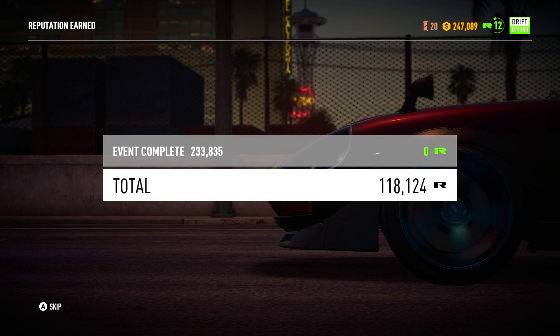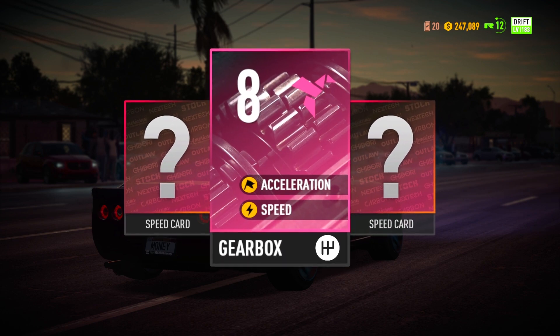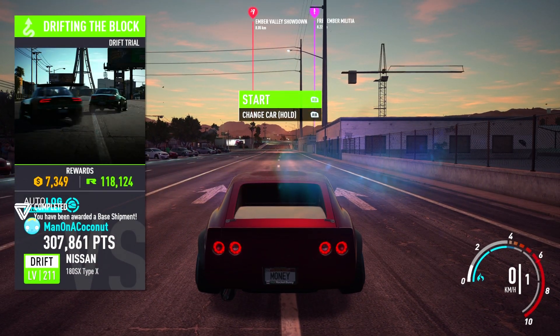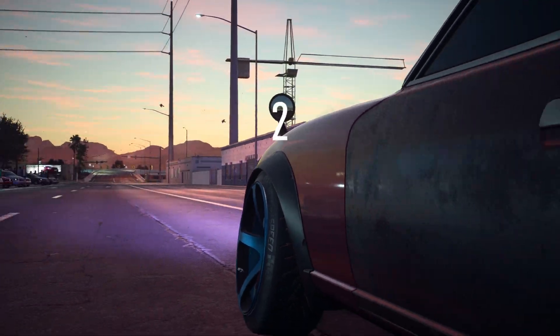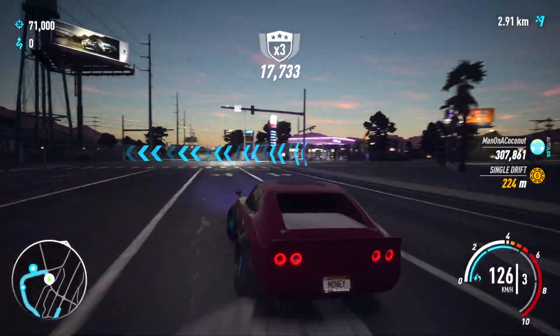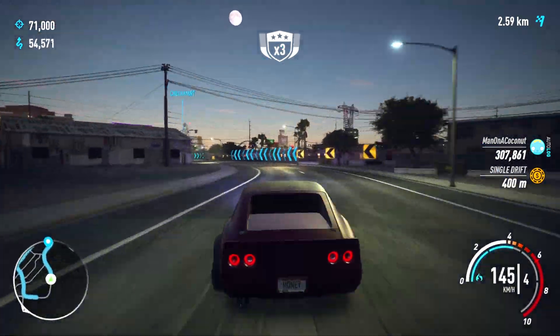Again I got 118,000 rep and it's very easy to do. Every time you level up your rep you get a shipment, so you can get more money and trading cards from that as well. Here we're going to do it one more time but I'll speed through this one. The side bet for this run is to drift continuously for 400 meters, which is incredibly easy to do.